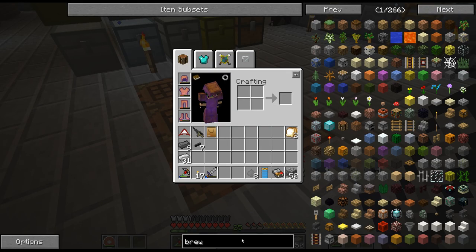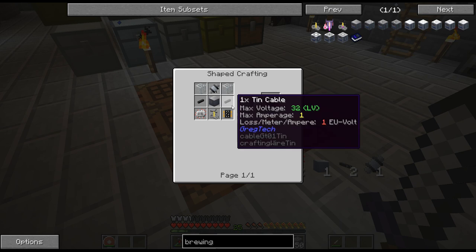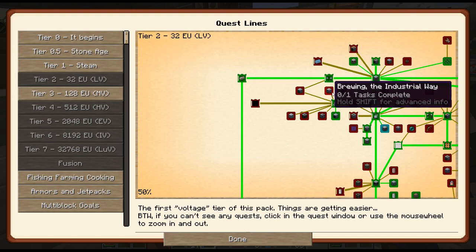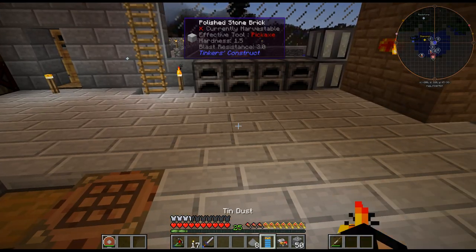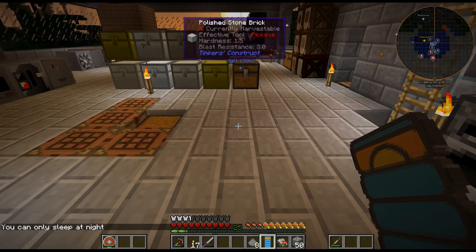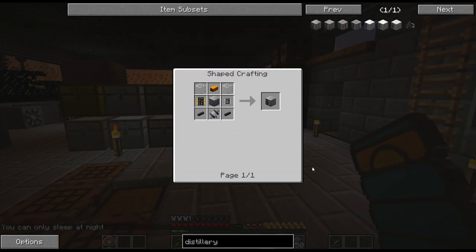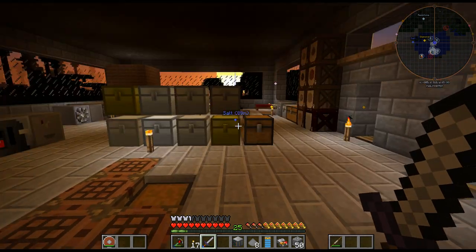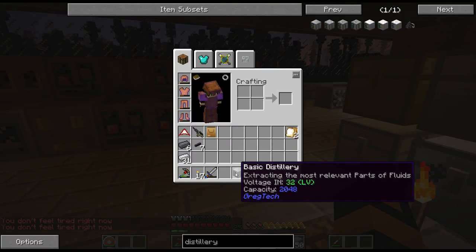I went to look at the brewing machine — the basic brewery. I need a brewing stand, and there is no recipe for that. You might have noticed that you cannot build a brewing stand without Thaumcraft. If you're not using it, you can still find them in chests. Thaumcraft is locked behind the blast furnace. But the other way is using a distillery, and I have got everything for the distillery. Can I sleep? Nope — Blood Moon. I was just about to go out and mine too.